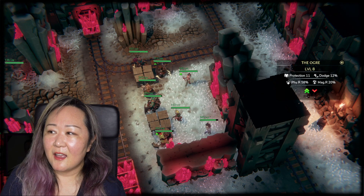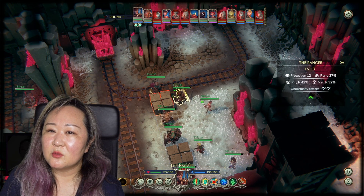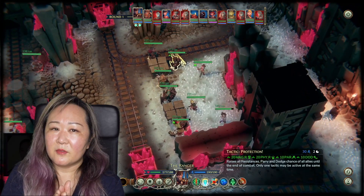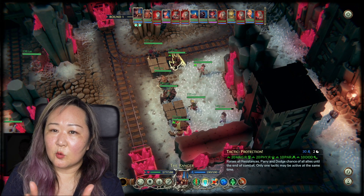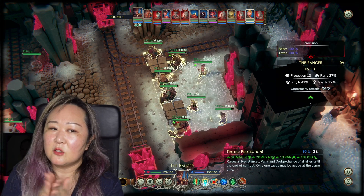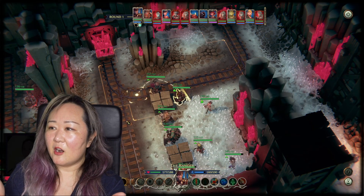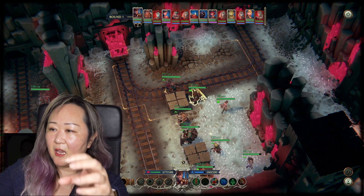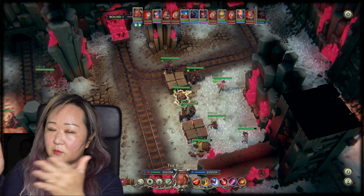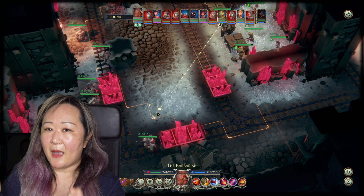Another unique aspect of the game is it allows you to choose which way you want to face — you can face the enemy, or if there's a room full of enemies, you can decide which direction to face. If all the enemies are on one side, it's easy — you just face that direction. But a lot of times, if the enemies are staggered and one comes into the middle, you kind of have to choose which one to face.